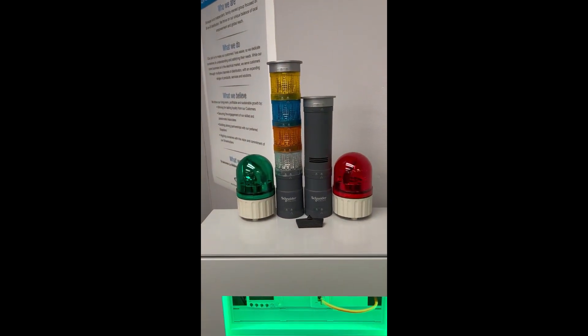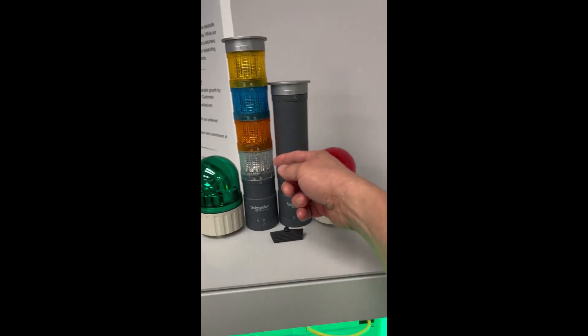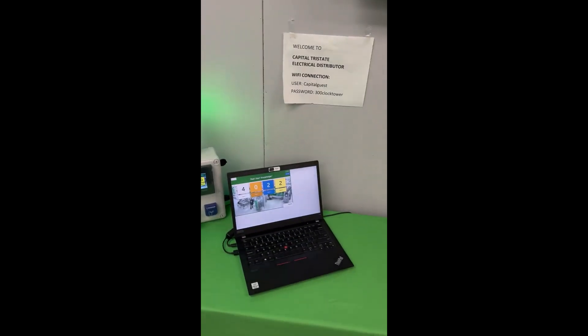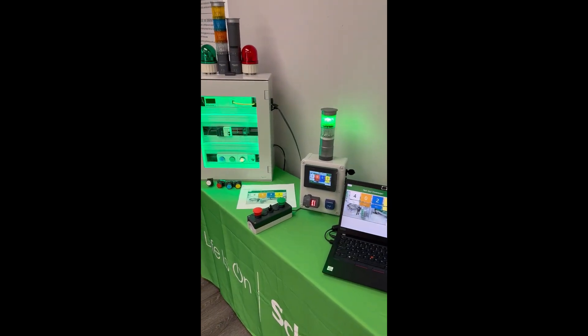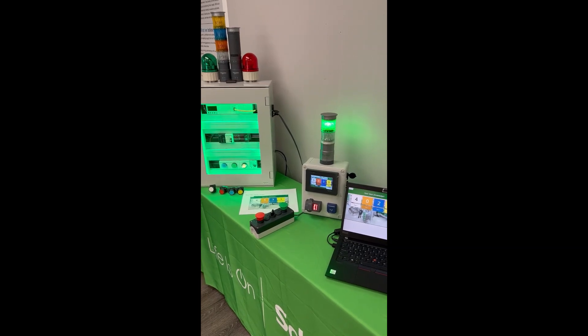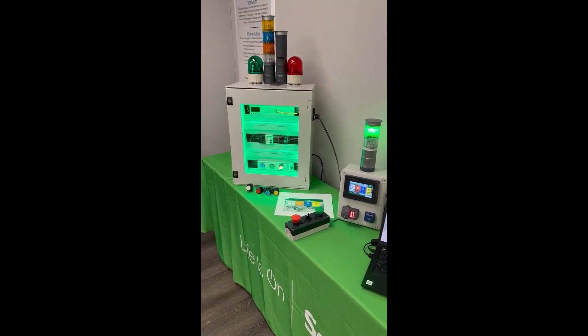Also, the stack light with the four lights there — the four colors right here — are corresponding lights to the push buttons and the scoreboard as well. So the contestant knows which button they have, what their score is, and you'll see in a second what the stack light does.